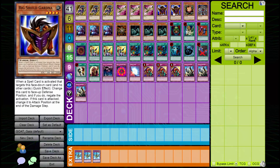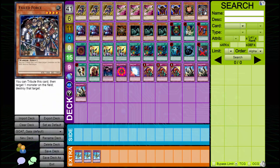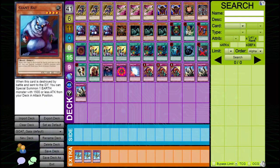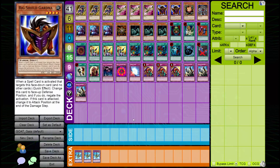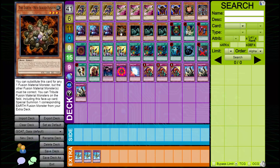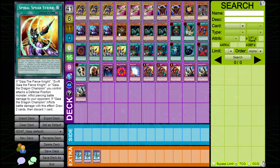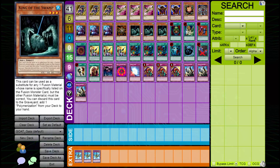Big Shield Gardener does some defense and works well with the Skill Drain I have here. Sangan lets you get a King of the Swamp, a Giant Rat, or an Exiled Force. Giant Rat can get you another Giant Rat, the Earth, an Exiled Force, or a Big Shield Gardener — lots of scenario plays there. The Earth is useful even though it's actually a wind monster; you can still use the first effect as a substitute.